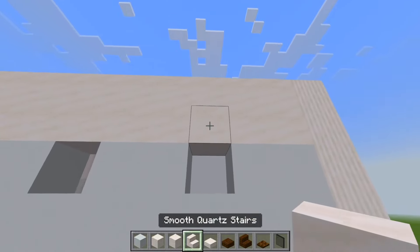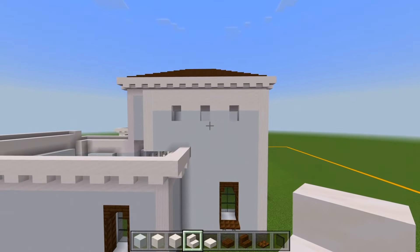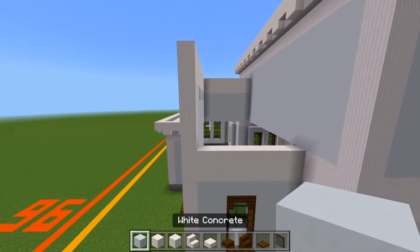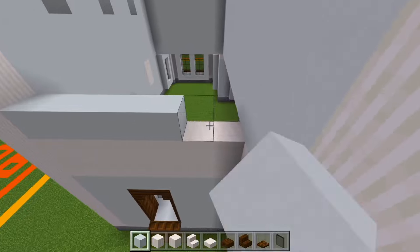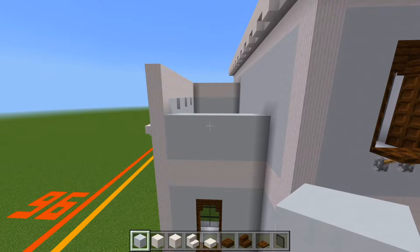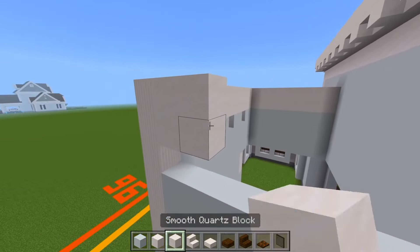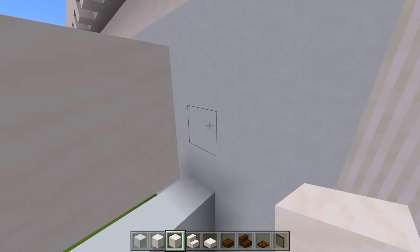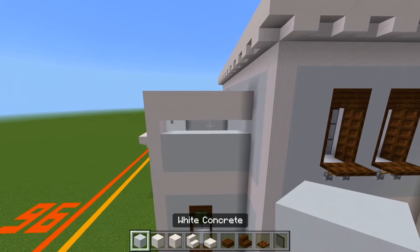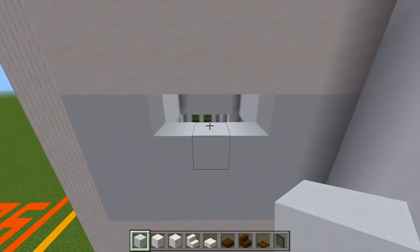We'll have the upside down smooth quartz stair there above them. Now let's look at the back wall. Back to the white concrete — we'll have three layers on top of where the previous wall left off. We'll have the two layers of smooth quartz blocks here at the top. Switch back to the white concrete — two spaces on each side.